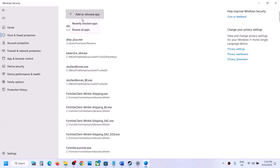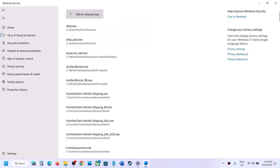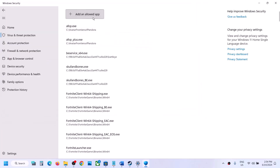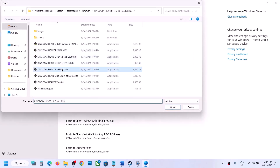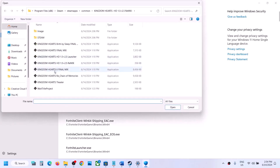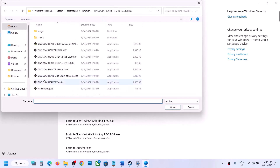Select all the EXE files one by one and add them to Windows Security. Once you have all the EXE files added, launch the game and check. Make sure that you add all the EXE files.